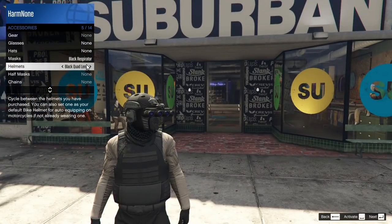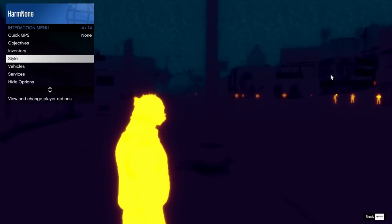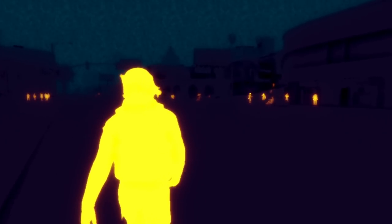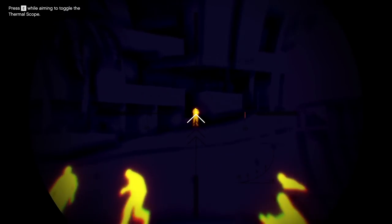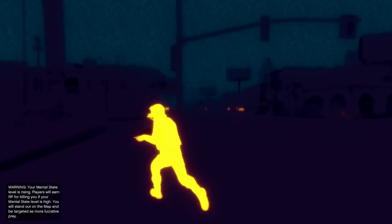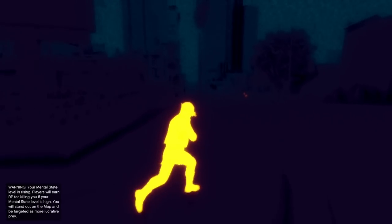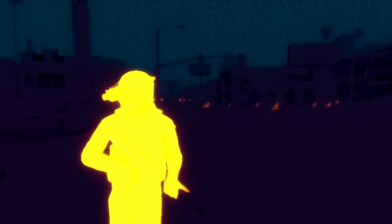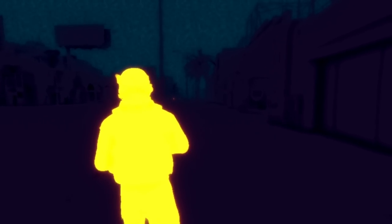To activate the quad lens helmet's thermal vision, go into Style, Accessories, Helmets, and press Activate over your equipped helmet. It puts you into thermal vision, which highlights anyone who's alive around you. You can see civilians driving down the street and yourself glowing. This is genuinely very helpful for fighting players or NPCs, especially in darkly lit areas — it's a very underrated trick.